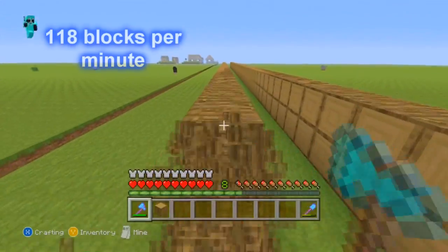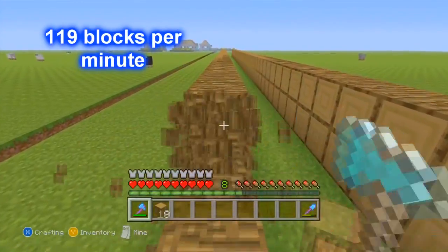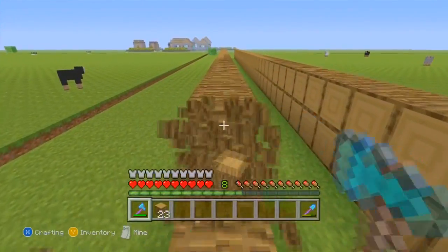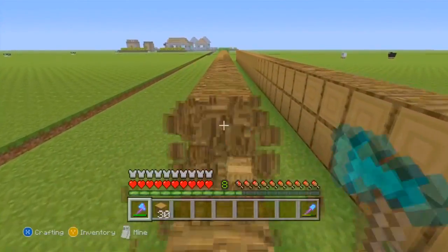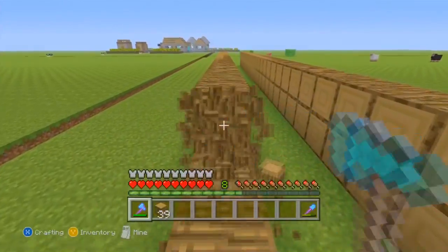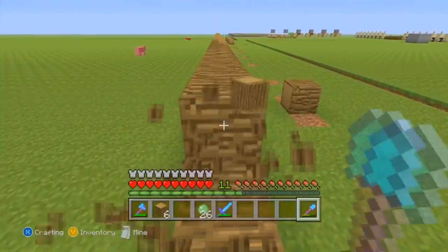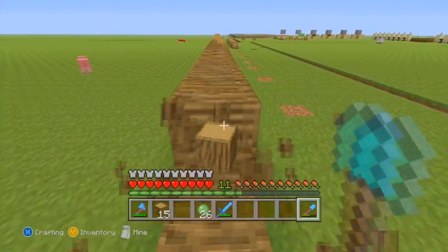For the wood block, the axe mined 118 blocks per minute and the shovel mined 119 blocks per minute. It's one block difference — they're about the same. When you're actually mining wood you won't be mining straight blocks like in the test since you have to move to another tree, so those numbers aren't perfectly accurate in practice. But I would say they're the same speed.